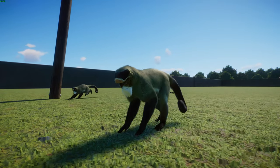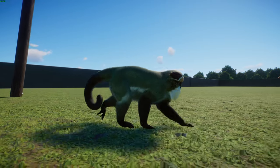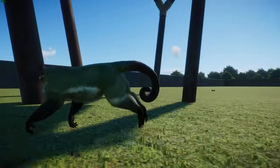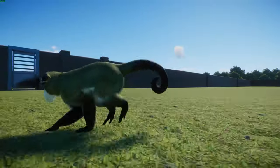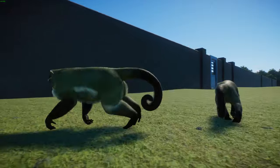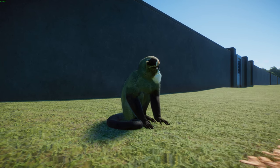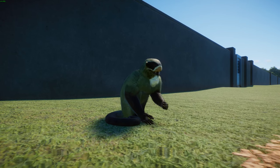They eat herbaceous plants on the forest floor and fruits when available, supplementing their diet with insects, seeds, and other food sources. Their lifespan is up to 22 years in the wild and about 13 in captivity. They have small troop sizes averaging about 2 to 10 individuals. In western Africa, small pair-bonded groups of male, female, infants, and juveniles have been observed, while in eastern Africa DeBrazza's monkeys live in single-male, multi-female groups.